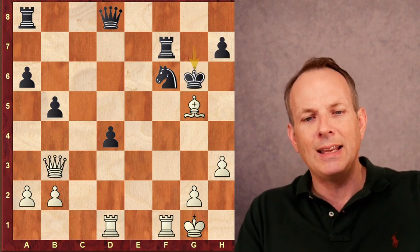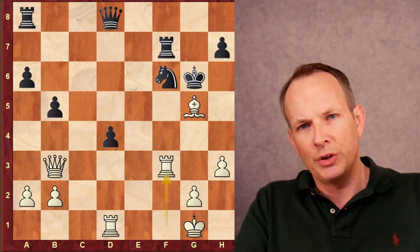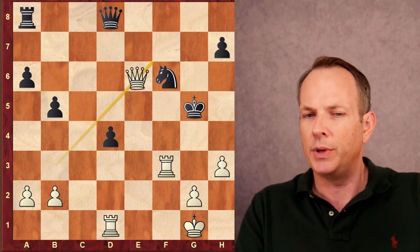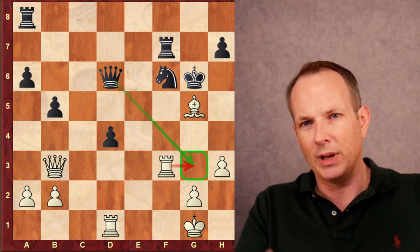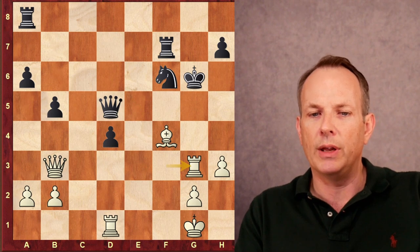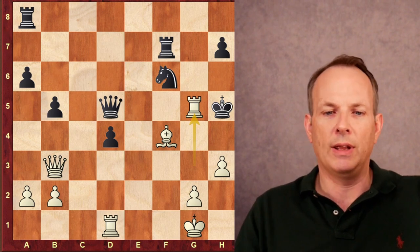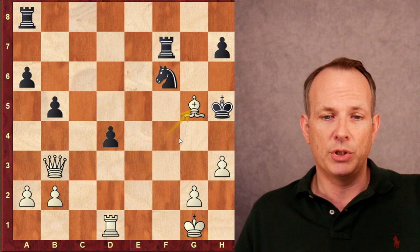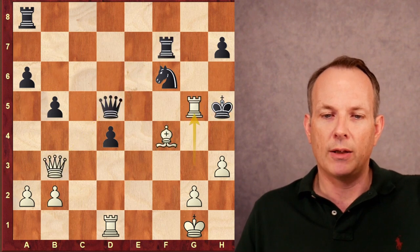So Stearman plays king takes g6. Now rook to f3 — Abhimanyu wants to play that rook to g3 to create a discovery along the g-file. If black were to take the bishop, the queen would take the rook, so the bishop is still invulnerable. The queen goes to d6, trying to control the g3 square so the rook can't go to g3 and set up that discovered attack. But just bishop to f4, queen to d5, rook to g3 check. After king to h5, rook to g5 check, the game is over — he wins a full queen for a rook. If black takes the rook, bishop takes; the king can't retake because the rook would still fall. So after rook to g5 check, Josiah Stearman resigns.